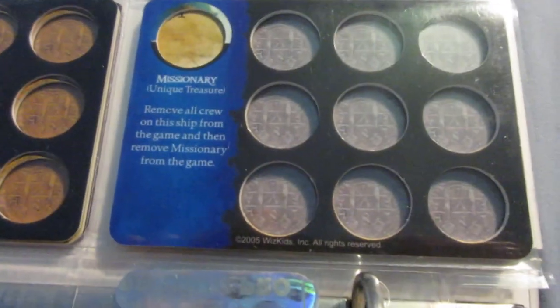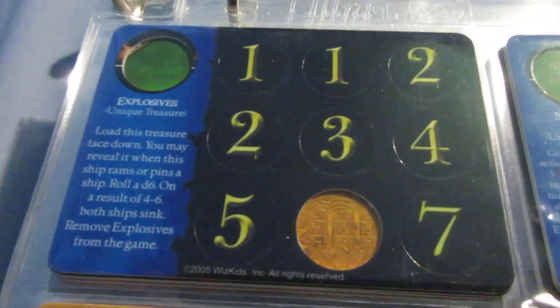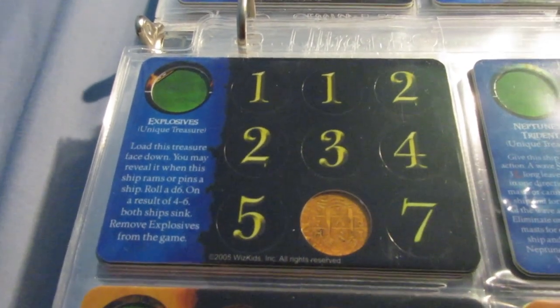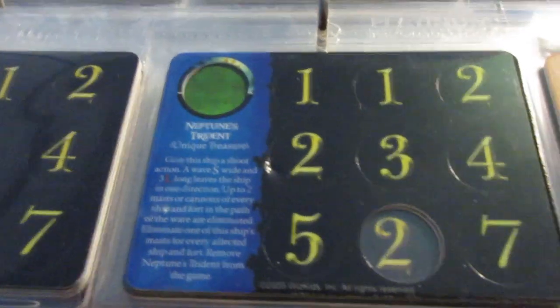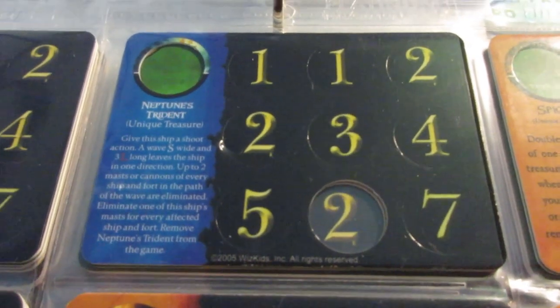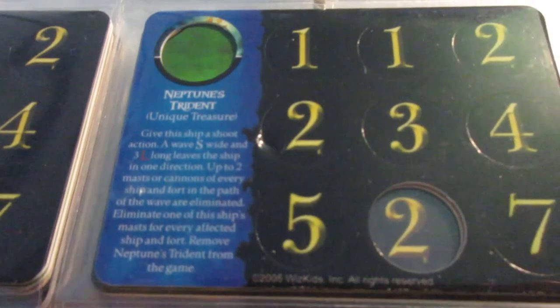Missionary is another great negative UT like Natives — remove all crew from the game. Really devastating, though relatively straightforward. Explosives is pretty fun — you can use it to blow up enemy ships with a 50% chance of success. It's a little bit over the top because you can take out a 5-master with a 1-master, but still a fun UT for casual or multiplayer games. Neptune's Trident is like a big wave attack — pretty devastating, but you do have to give the ship a shoot action, so you want to get into position first. You might want an extra action to move and then use the Trident. It hits forts as well, and has a 3L radius for the wave.